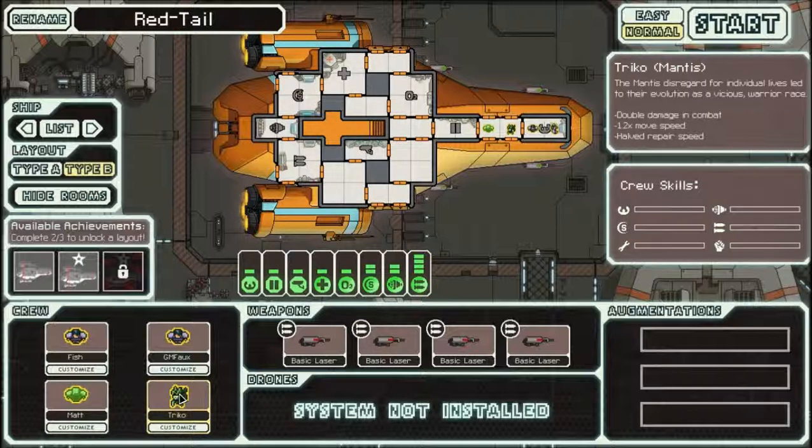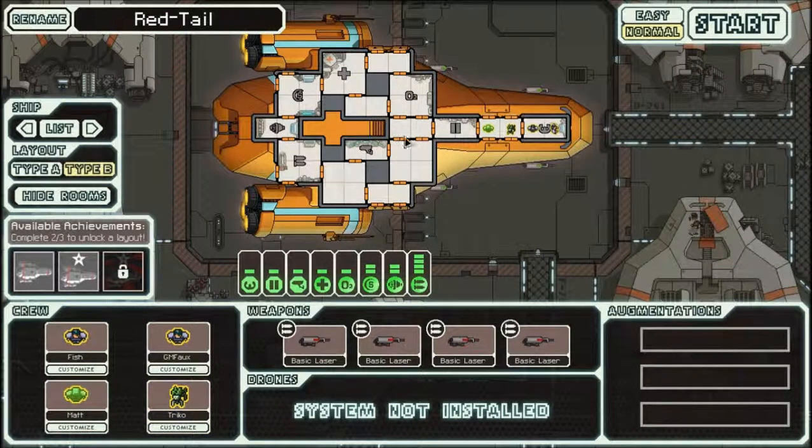Alternatively, you can use the Mantis for boarding assaults when you get a teleporter — or if I should say, when you get a teleporter. So this ship is very flexible and you just play depending on what you find.